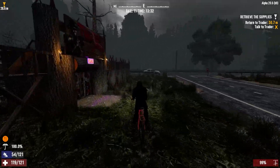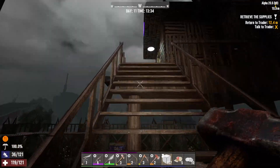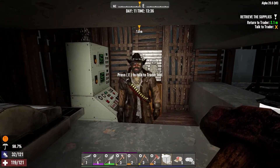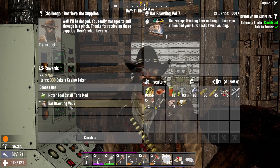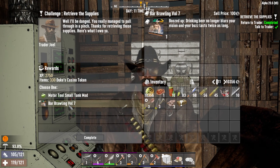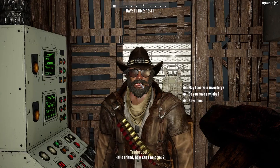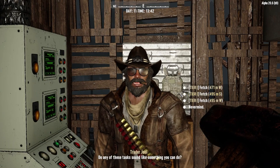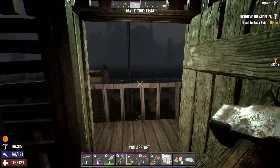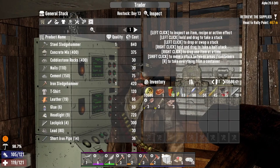Nothing like riding back through a rainstorm. Thank God, a customer. Bar Brawling volume seven - drinking beer no longer blurs your vision and your buzz lasts twice as long. Yeah, we'll get that one. We already got a bigger tank mod. Pharmacy quest accepted - that should be a fun one. He didn't have any more food because we bought out his food. I don't see an icon for it. Let's go ahead and eat one more meat.